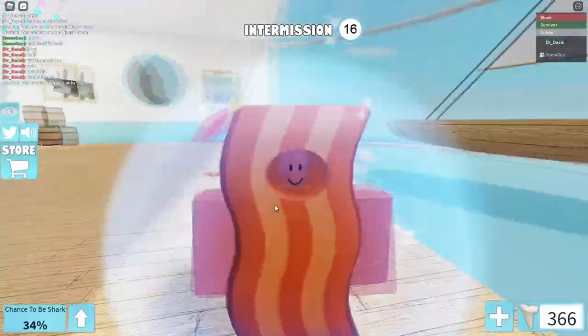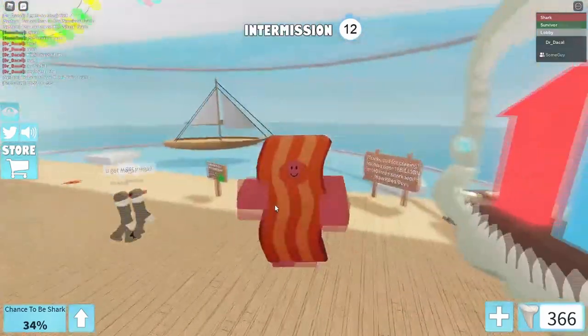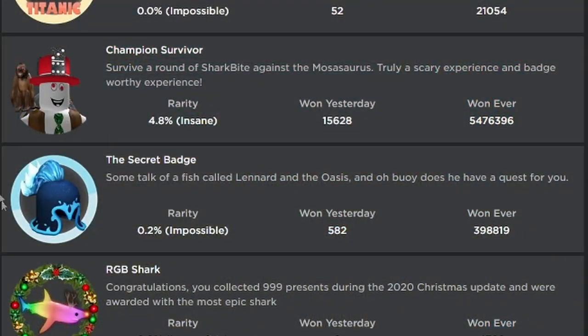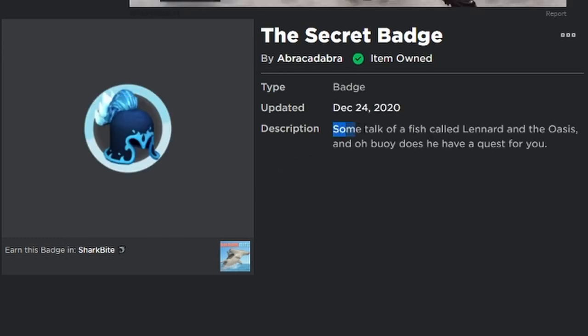Welcome everyone to today's video. I'm going to show you how to get the secret badge in Shark Bite. Let's get into it, but first let's look at the description of this badge. It says: 'Some talk of a fish called Leonard and the oasis, and oh boy does he have a quest for you.' They didn't put a typo in the word 'boy' because they actually mean 'the buoys.'